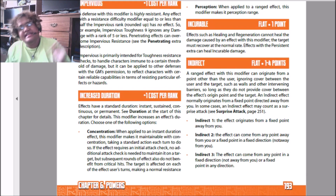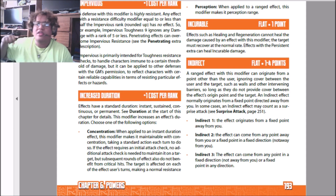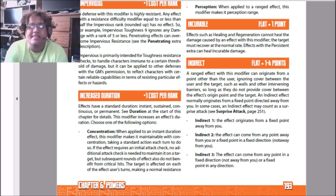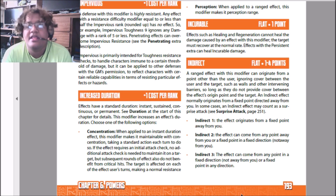Indirect. This is a goofy one. It's a flat modifier that can cost one to four points, and it means the ability comes from a different point than you. You'd use this if, for instance, you were creating a portal near you and one near your opponent, and throwing a punch through the portal so the fist hits your opponent from behind. You'd also use it to represent calling down lightning or something like that. This can allow for surprise attacks and leave your opponent unable to get out of the way.